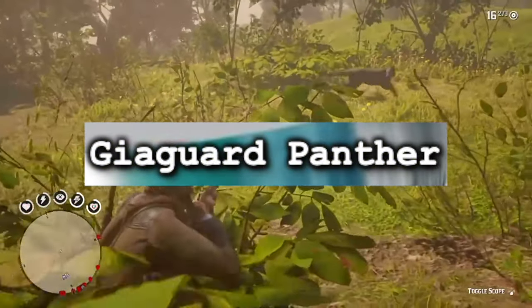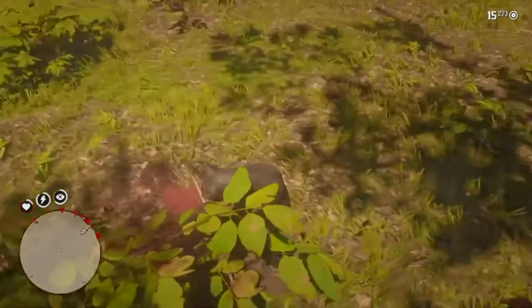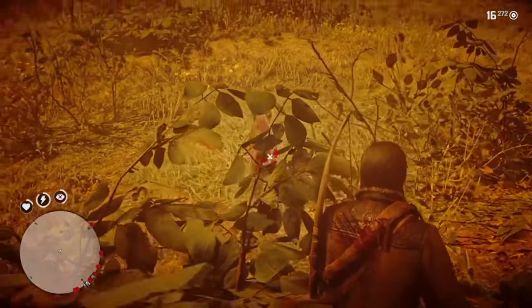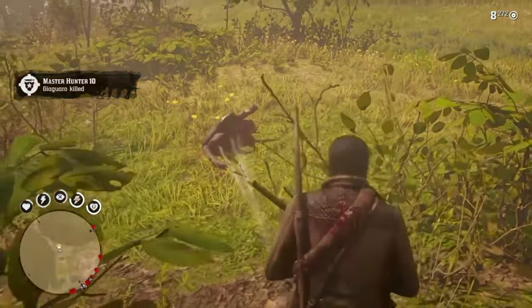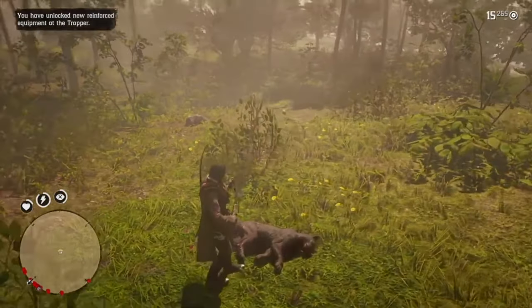The Guarma Panther is the final legendary animal, which can only be found after completing Master Hunter rank 9. It's one of the hardest legendary animals to kill — all the others are not going to lie, really easy, but this one is supposedly a lot harder. If you do find and hunt it, you can complete Master Hunter rank 10, which is a nice achievement to finish the game off with.